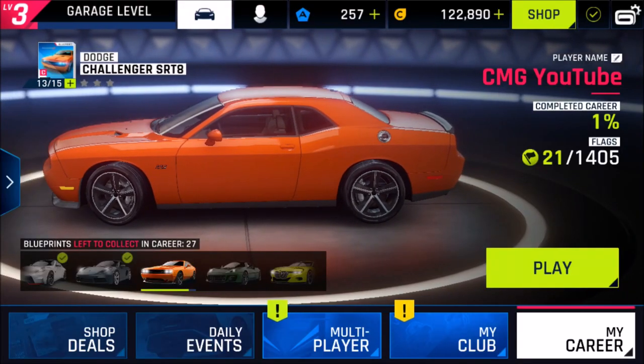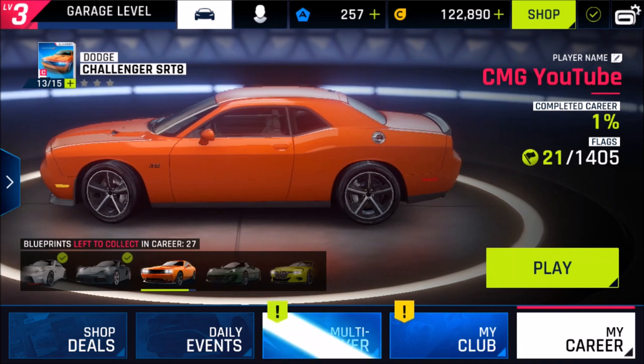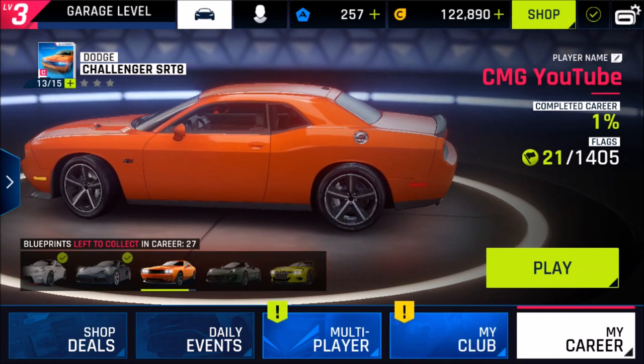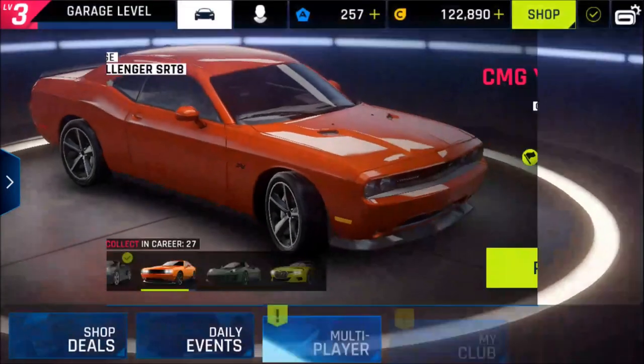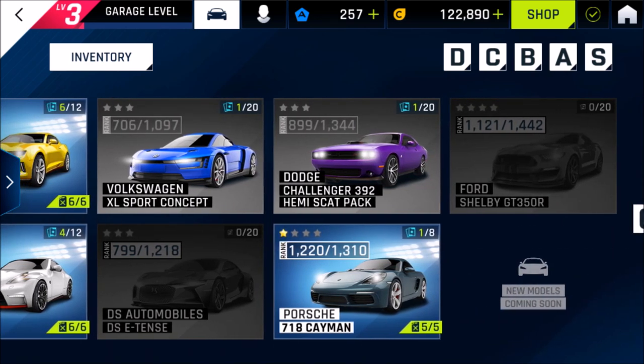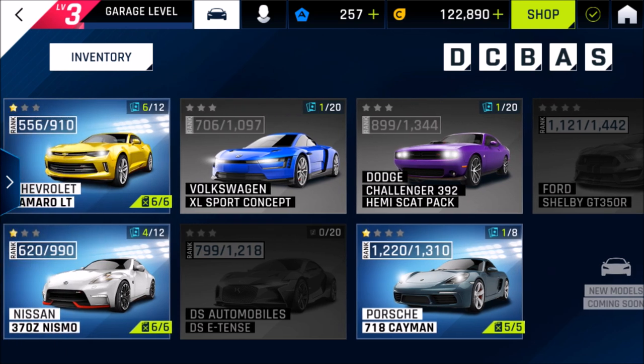What's up YouTube and welcome back to another episode of Asphalt 9 Legends. We are progressing through the game pretty much — I really enjoy it a lot. Let's check out my car collection. I'm still very happy that I bought the Porsche 718 Cayman for the offer in the last video — that was an easy buy. One euro 99, that's like nothing, that's a no-brainer. I spend way more money on a movie.